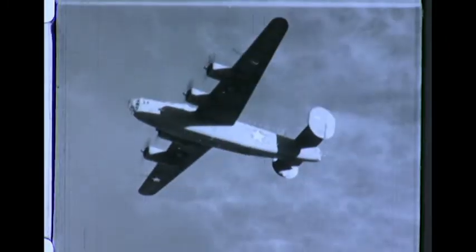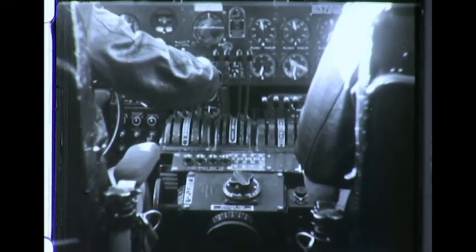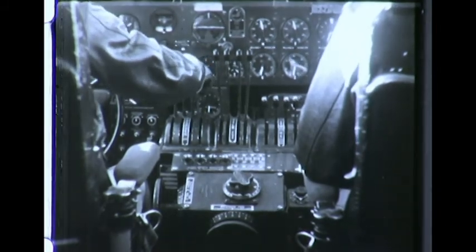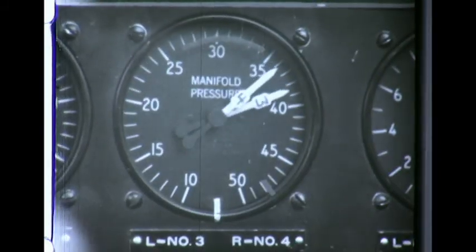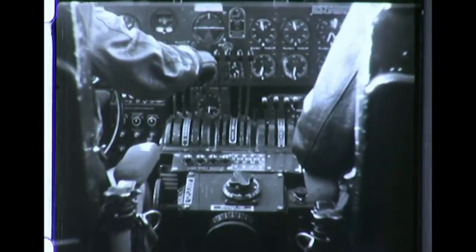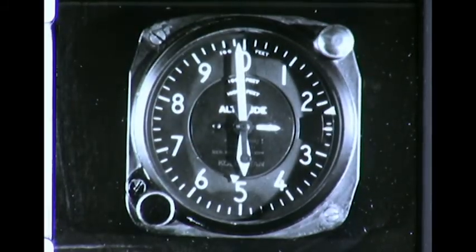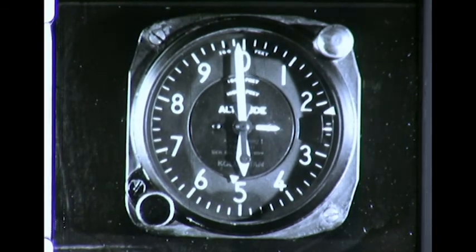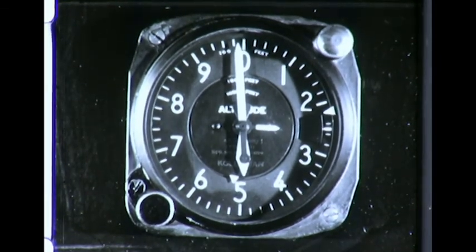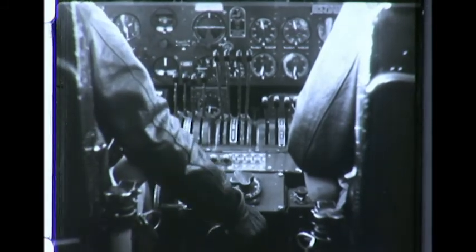As the airplane heads up into the rarefied atmosphere, the crew puts on their oxygen masks. As altitude increases, it is necessary for the pilot to occasionally adjust the turbo regulator in order to maintain desired manifold pressure, because the turbo becomes more efficient as the airplane climbs to higher levels. This is always done with the throttle fully open. Reaching about 25,000 feet, the possibility of interception and danger from anti-aircraft fire are greatly reduced.